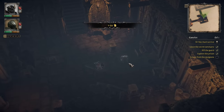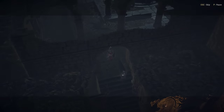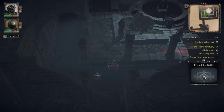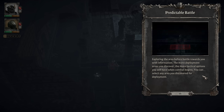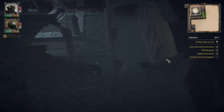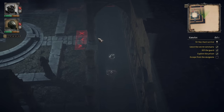We find some loot. 'Predictable battle.' Exploring the area before battle rewards you with information — the more deployment areas you discover, the more tactical options you'll have when combat begins. You can select any area you discover for deployment. So before we run in here, we want to scout around the area. We won't always have this option — some battles we'll stumble into, others we'll be able to scout out. Let's make sure we've scouted everything before we engage.